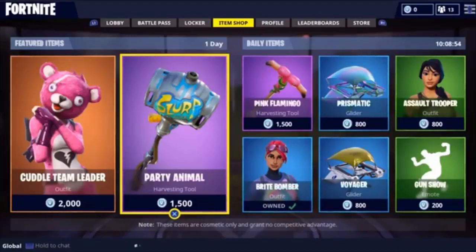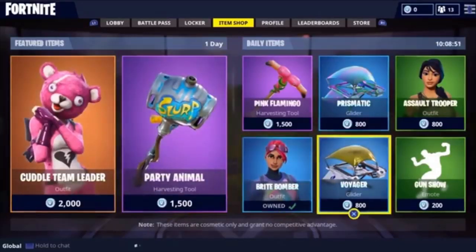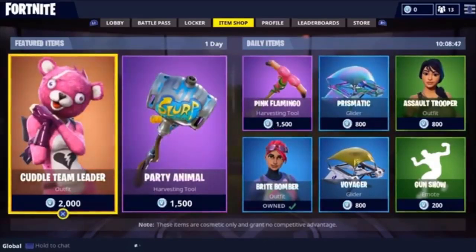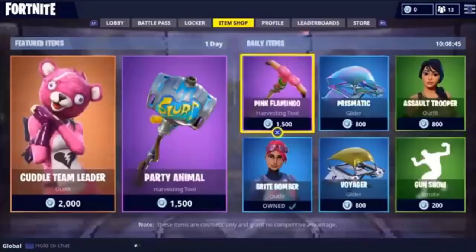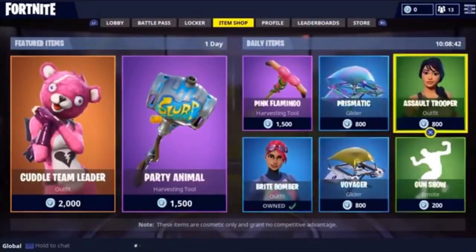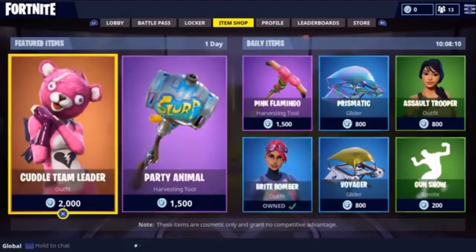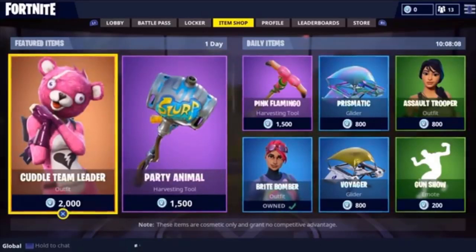Today I'm going to be showing you a really awesome glitch on how to get some free VBucks, which then allows you to buy cool new items in the shop like the Cuddle Team Leader, Party Animal, or anything in daily items — it just gives you VBucks. You can see I've got a Bright Bomber; I literally just made this new account to show you this, but the recording didn't work when I did the glitch and bought this.